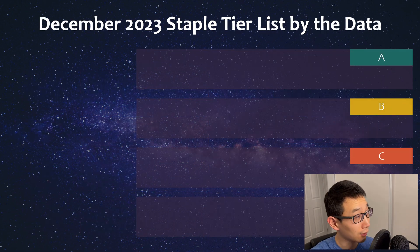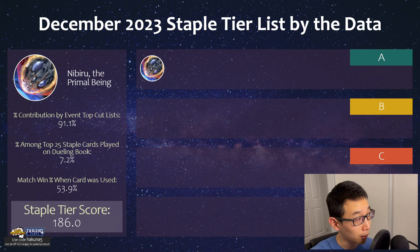Let's start with the tier list for this month. At number one we have Nibiru. As you can see if you watched my YCS top cut breakdown, this was actually the most played hand trap in the topping deck lists, and I was a little bit surprised. Before that we actually had Droll as being our number one, which was kind of understandable, but for the most part it's usually Ash.